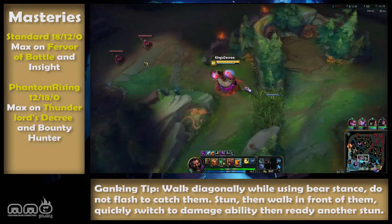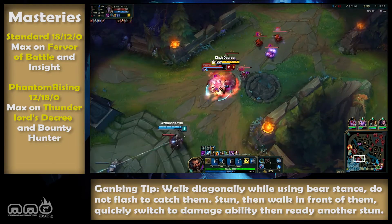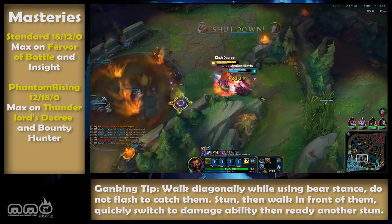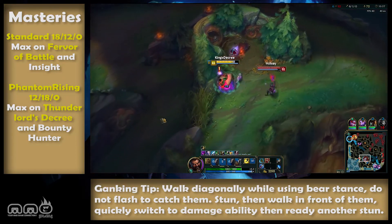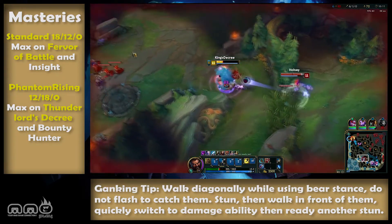Piercing Thoughts — you may think going for the AD penetration is obvious, but typically we'll be using the flame stance which is mostly magic damage. If you plan on going Tiger Deer, feel free to take the former. Fervor of Battle — we will be auto attacking quickly in a short duration of time so this fits best. The other options require a chunk of bonus AD or critical chance, both of which we don't build.